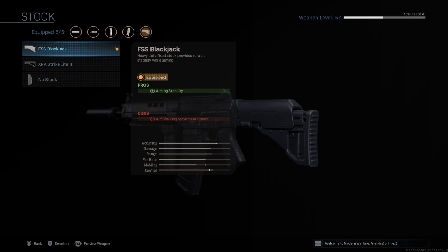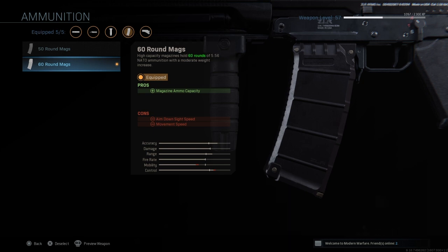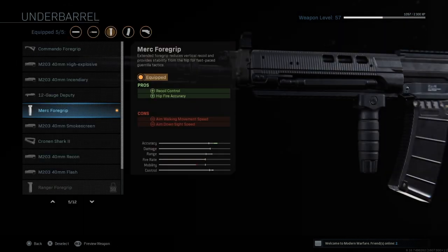Next up is the FSS Blackjack Stock, which increases aim and stability for better control and a bit of extra accuracy. The accuracy on this weapon is probably one of its best features — as you can see on the stats, it's super high and you're going to have an on-point shot. Just like the M4A1, you want as much ammo as possible, so I'm using the 60 Round Mags. Lastly, the Merc Foregrip for better recoil control and hipfire accuracy.